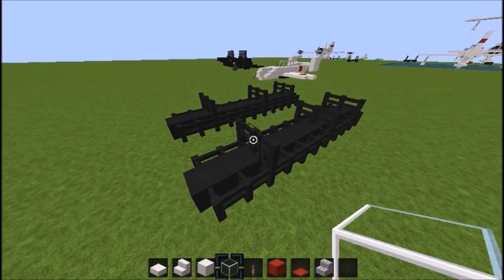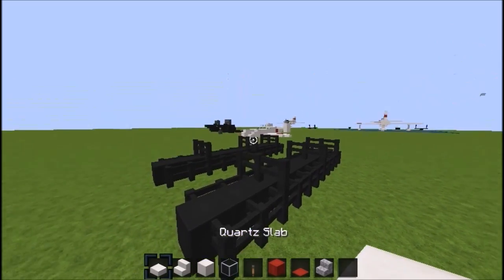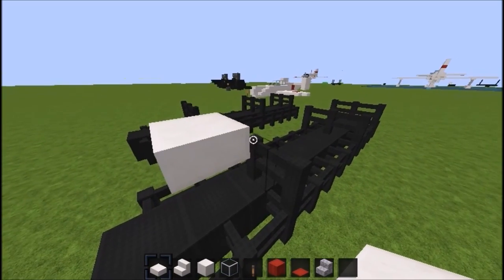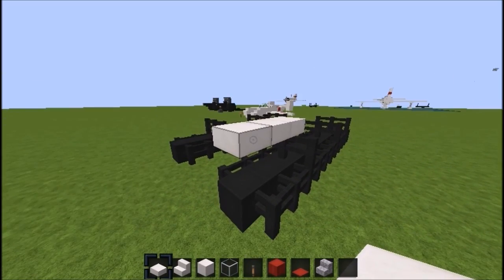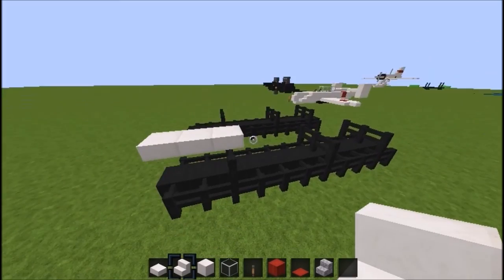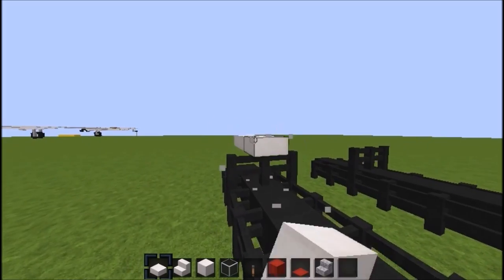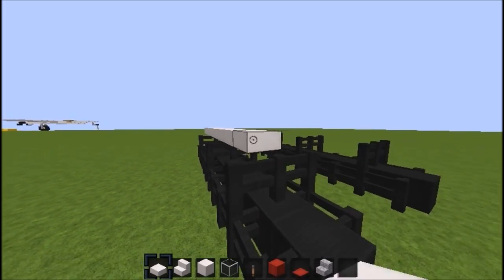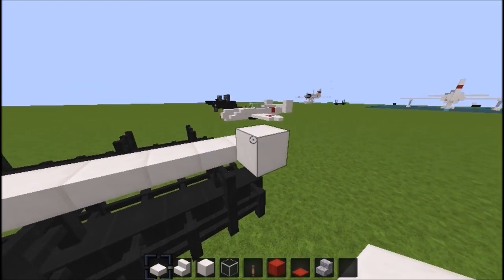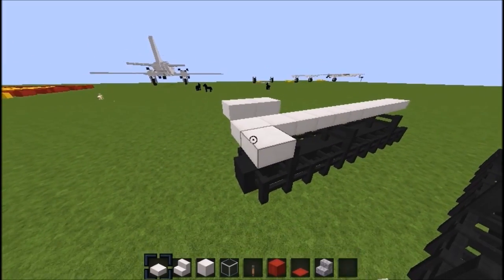Now for the actual bomb body - I'll call it a bomb rather than a plane. You're going to place one block here, and the body goes back eleven blocks in total, same length as the stand. Come up by one block, place a block on each side, and do the same thing on the other side.